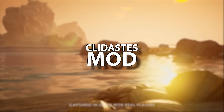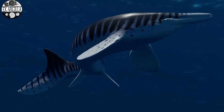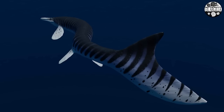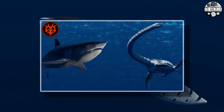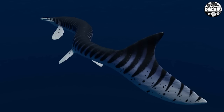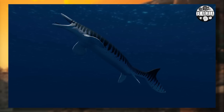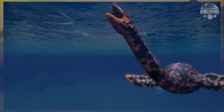Next we're going to talk about a brand new aquatic that could be coming to the game soon. Clydastes is a small but long Mosasaur from the Campanian age of the late Cretaceous, coming to the game through the Xargyla mod group. They're making sharks, elasmosaurs, and the next addition to their roster is Clydastes. This creature will probably be around six meters long as it was in real life, making it probably a similar size to Kaiwekia — quite a small but long Mosasaur.